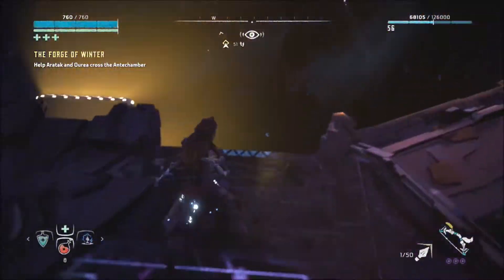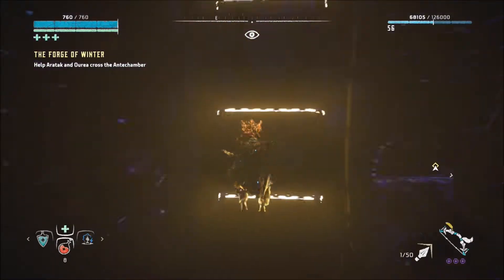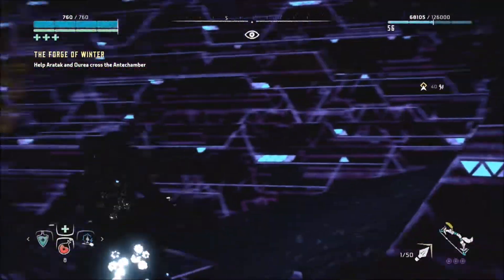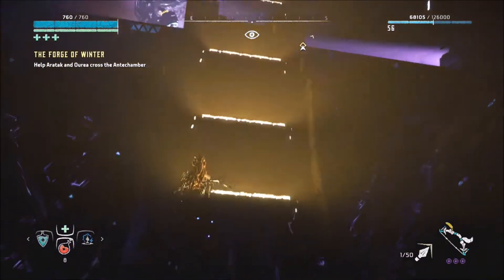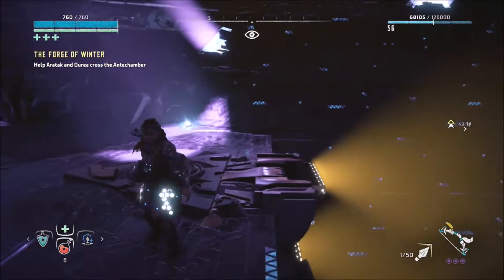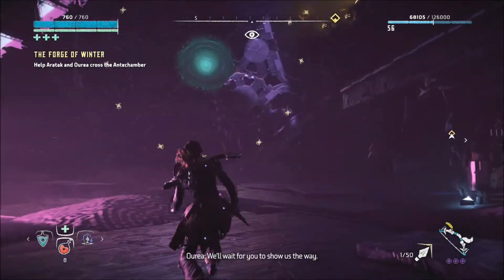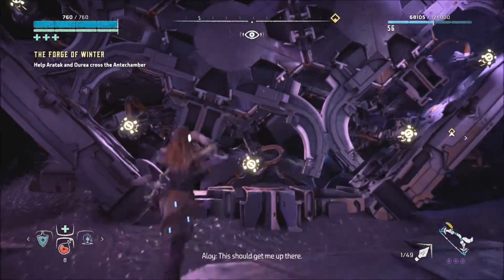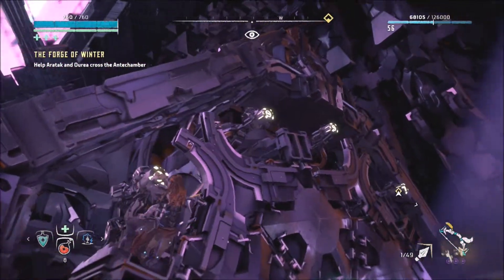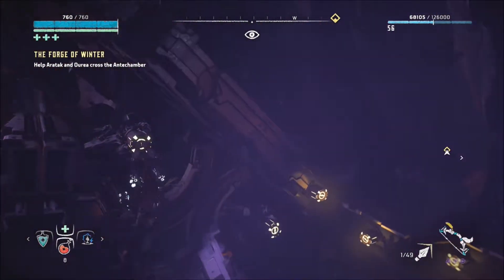Looks like I need to get across to extend the bridge. There should be one way of doing it. And we're dropping. And we're getting up there - obviously not through it this way. Alright, I'm an idiot. Floundering puzzle solving - not my strong point as you can tell. Come on, get up there. This is one way of doing it. I remember these things, should get me up there. Puzzle solving at its finest.